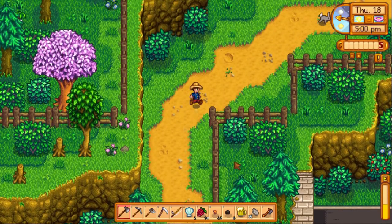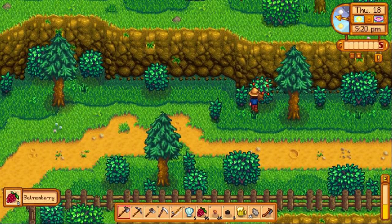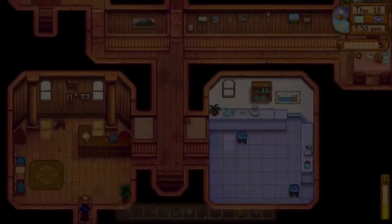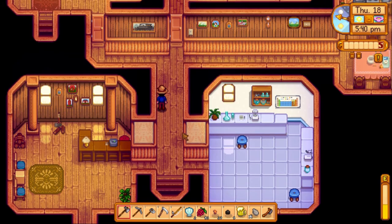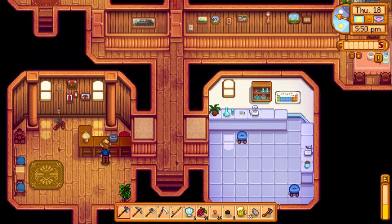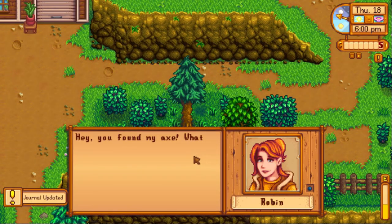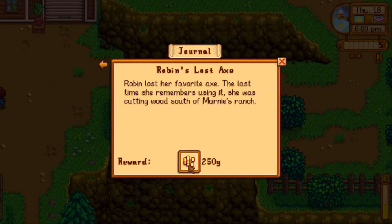While foraging I realize we still have Robin's lost axe in our inventory, so I make my way to her place. She's not at the carpenter shop — turns out it might be closed on Thursdays. I find her with Demetrius and return the axe. She says she almost chopped her toe off with the other one she was using. We get 250 gold as a reward.